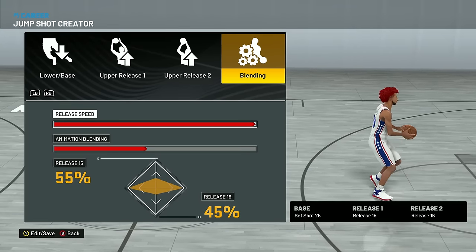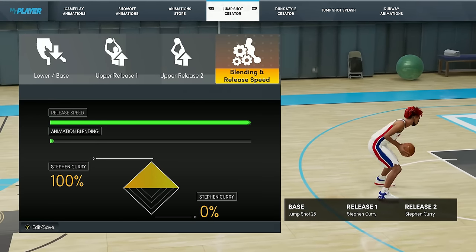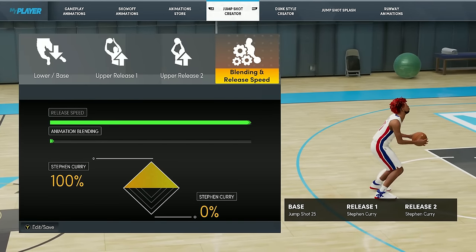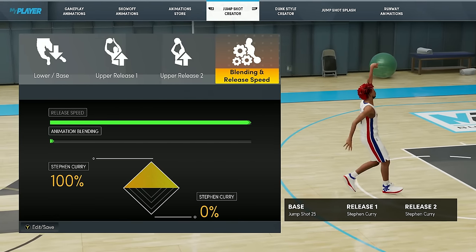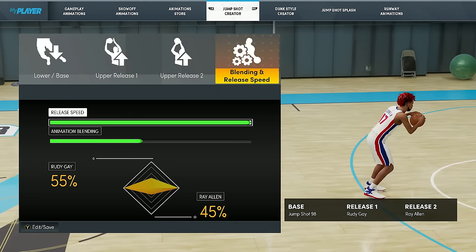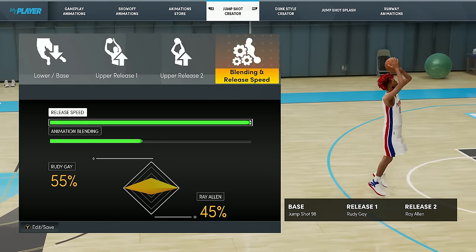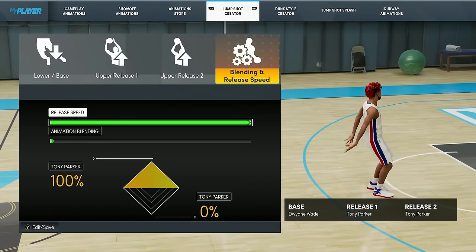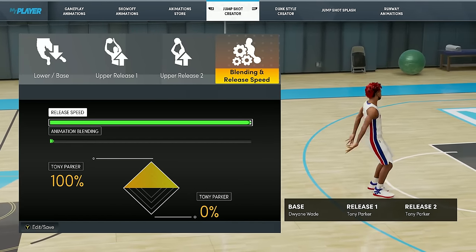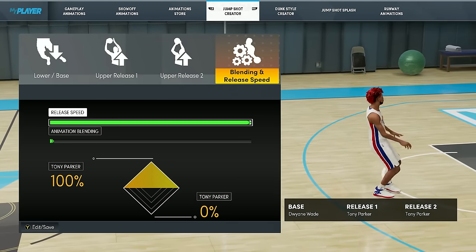For NBA 2K22 next gen, the first jumpshot is base 25, Stephen Curry, Stephen Curry — very good jumpshot with a huge green window and very easy to time, great if you have trouble shooting. The second is base 98, Rudy Gay, Ray Allen, 55/45 blending — still a great choice, all about which base you prefer. The third jumpshot is Dwayne Wade base, Tony Parker, Tony Parker — a very underrated jumpshot that not a lot of people use, but it's a very nice release.